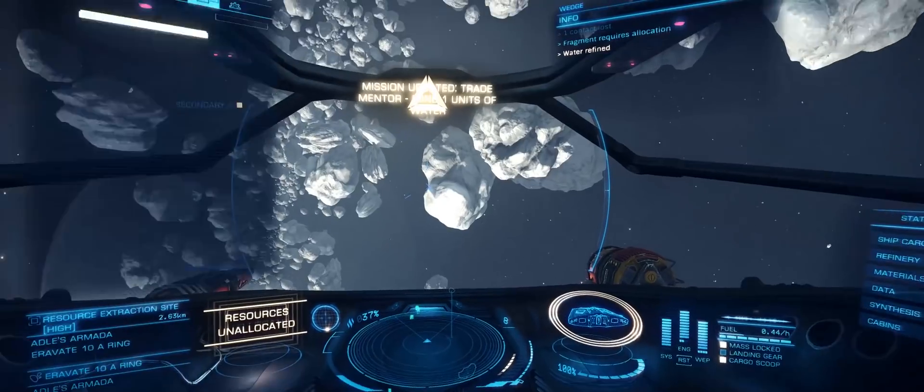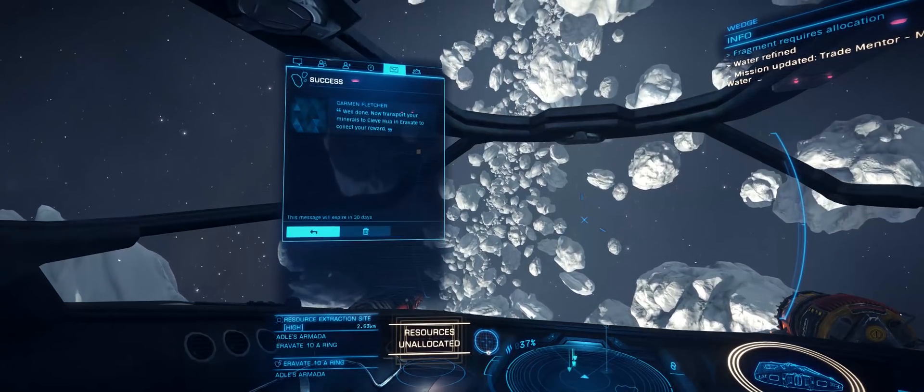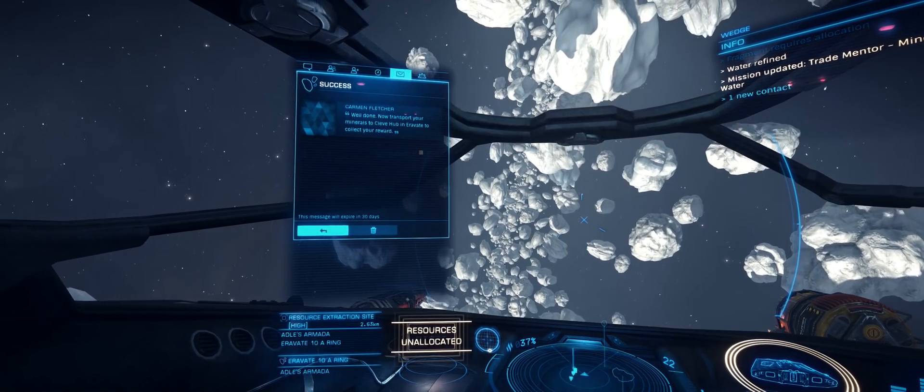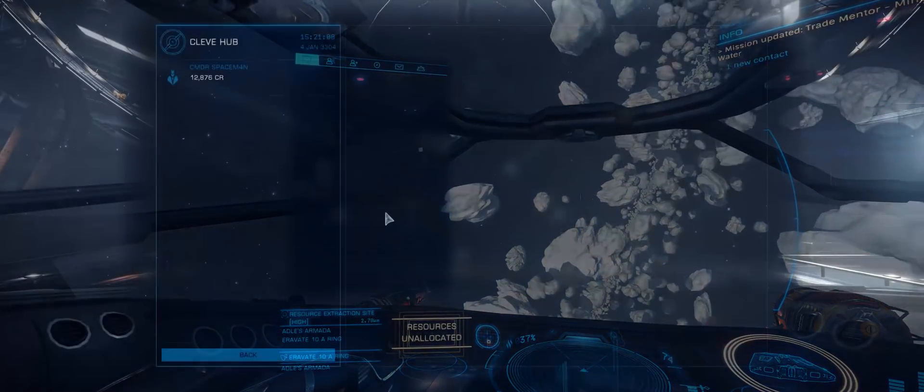Once you've done that, you'll be told to go to Cleave Hub to sell the product, and after that you'll be told you've completed the introduction to trading. After that there are of course the other introductory missions covering exploration, combat, and surface missions.